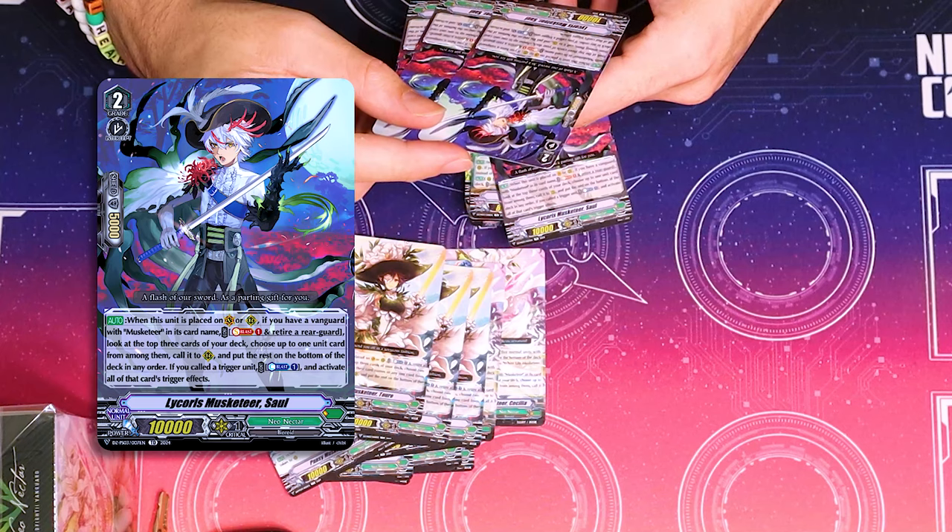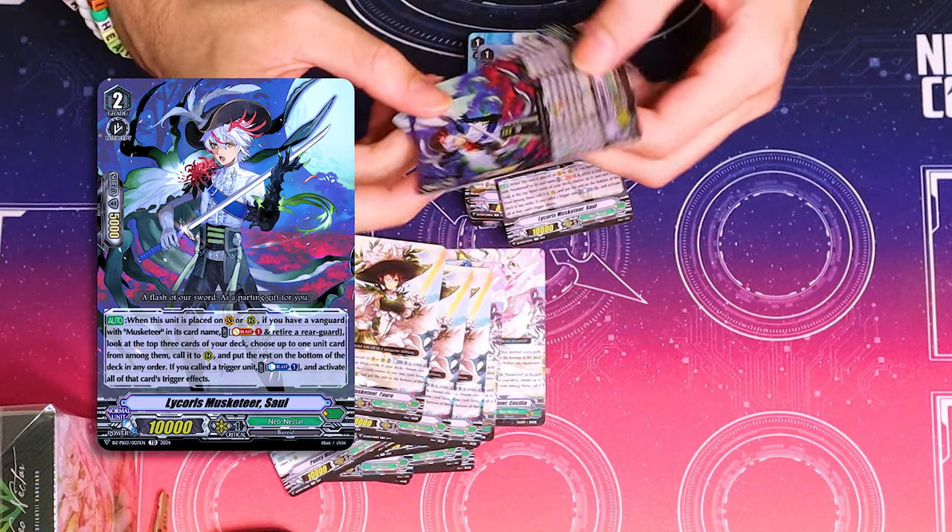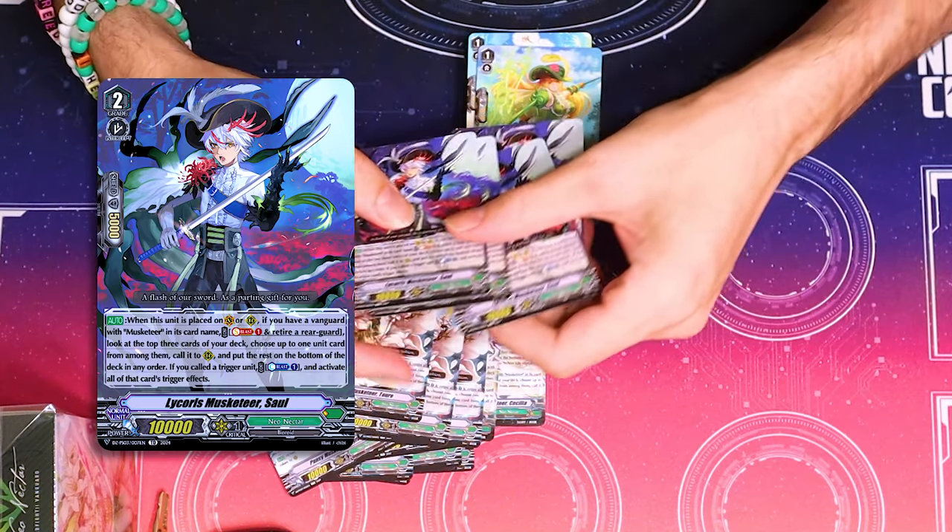On place, if you have a Musketeer, Soulblast one, retire rear, check top three, call one. Bottom the rest. If you call a trigger, Counterblast one to activate its trigger. That's what it was. That's pretty cool.